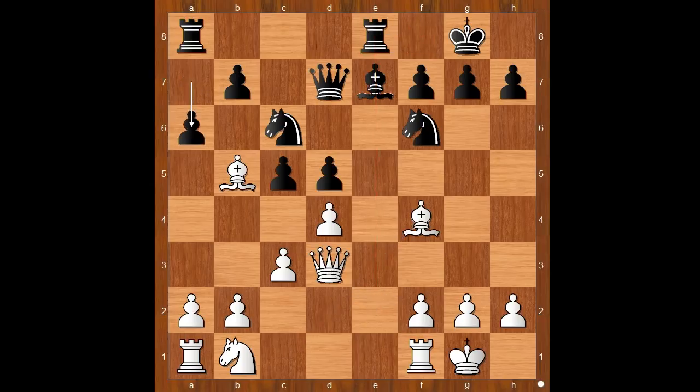Queen to d3. a6, asking a question. Bishop to a4. b5. Bishop to c2. Black to move.